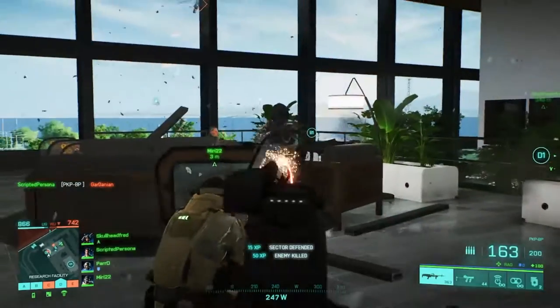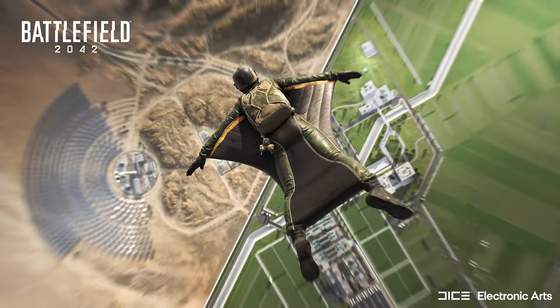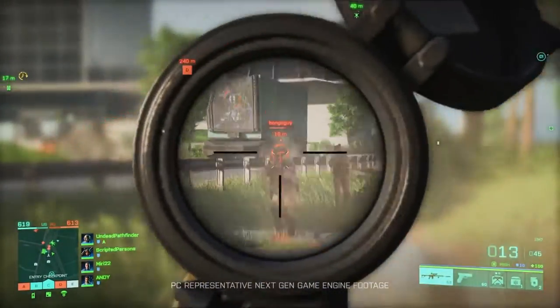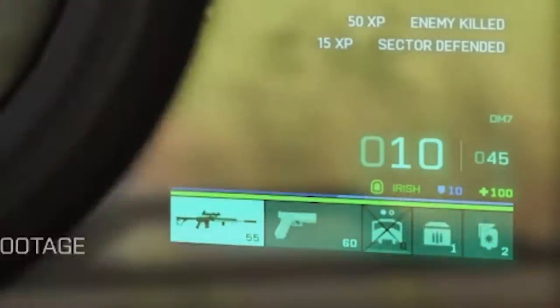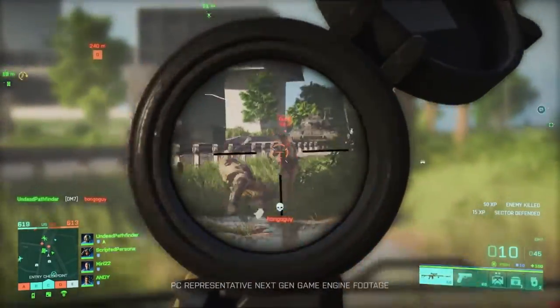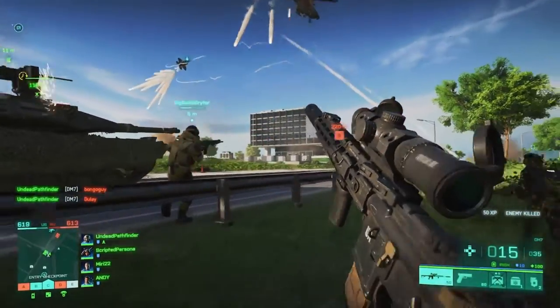Let's have a look at the new map, Renewal. Renewal is set in Egypt with a giant wall dividing the map down the middle, separating desert from man-made agricultural areas. We get to see specialist Irish at the beginning of the gameplay as he's seen placing his deployable cover. You can clearly see that the deployable cover is going to be a timed gadget that has to recharge before another is placed. Irish can also be seen using the DM7, an AR-15 style carbine with the V7 variant debuting in 2015.